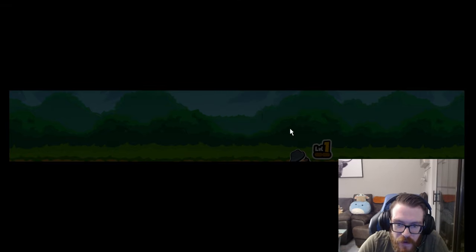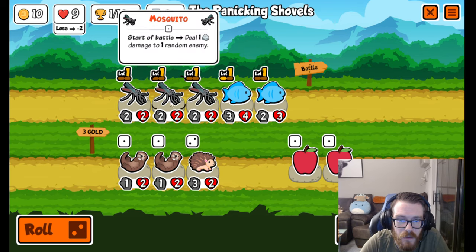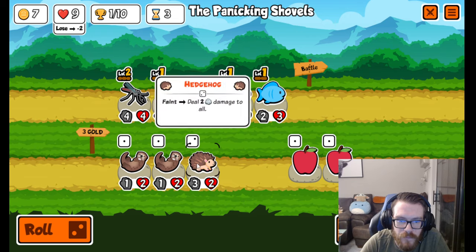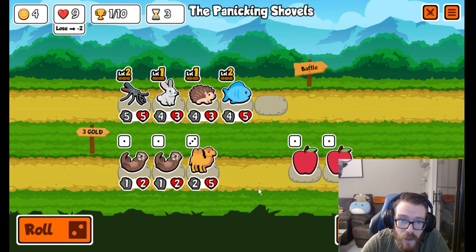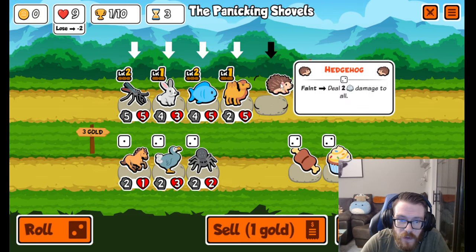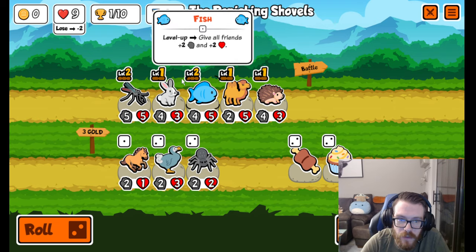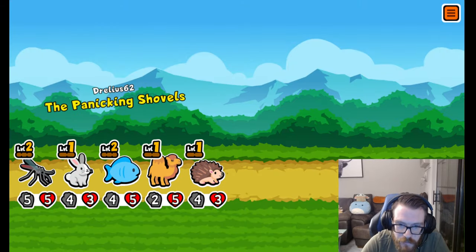Didn't do too well there though. Hedgehog got our otter. Gonna combine the mosquito first — we'll go rabbit build for that. We want to buy the hedgehog, combine the fish, get a camel. That actually works very well with our team. Hedgehog when it dies deals two damage to all — both my team and their team. However, when this guy gets hurt it gives plus one plus two to the one behind it, so the hedgehog will trigger that. It'll weaken my team, but at the same time it'll weaken theirs. Their team probably didn't just get a fish buff, so we'll see how it does. I see some one-health, two-health — they have a crab, so not the best there.